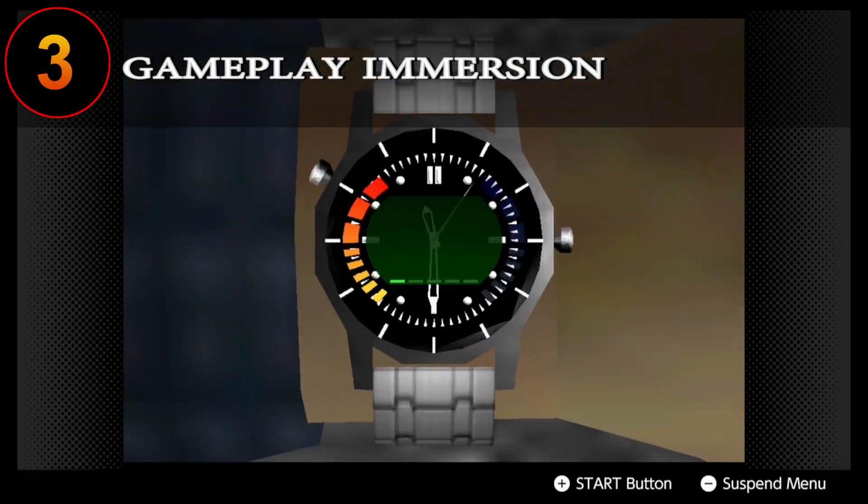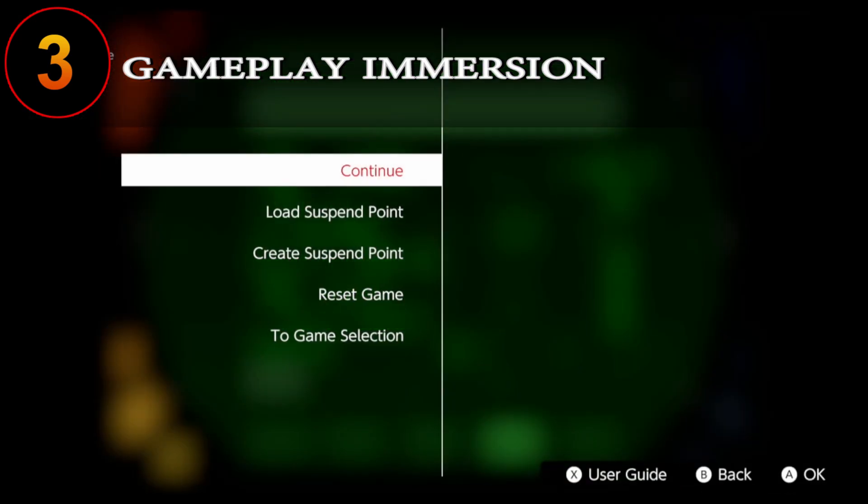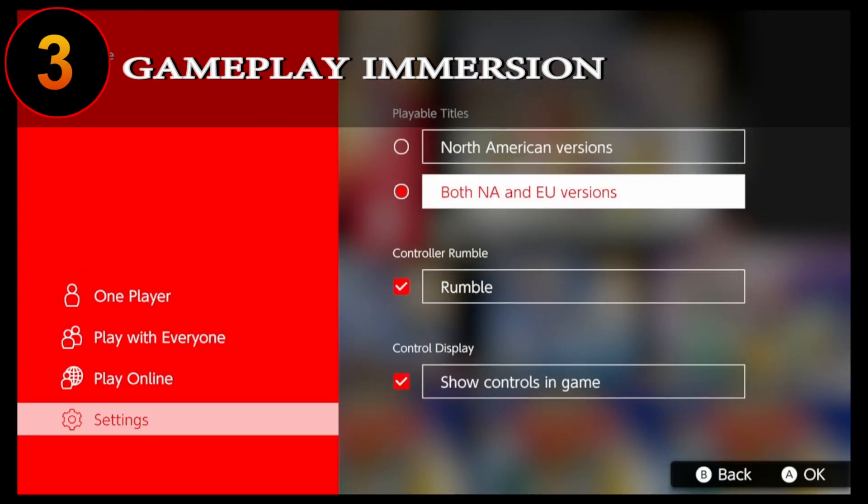If you're playing on the Switch version and want a more immersive experience, you need to enable widescreen by changing the ratio to 16x9 in the pause menu. If you also want to get rid of the Switch button shortcuts, then you need to go back to the game selection menu and uncheck the box in the control display.